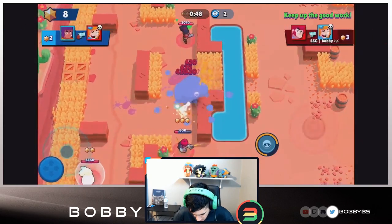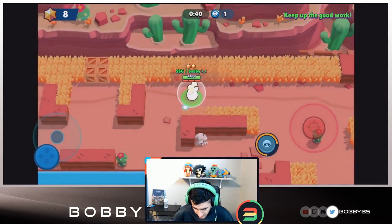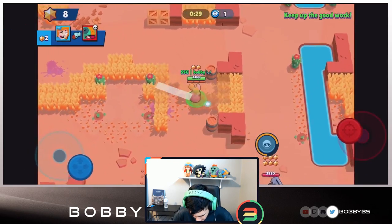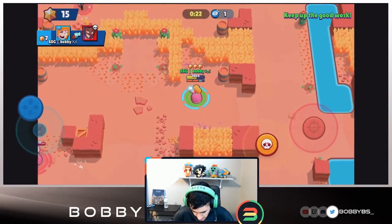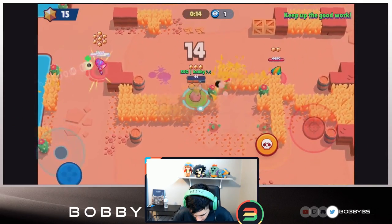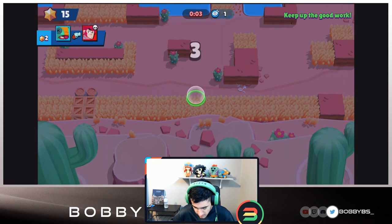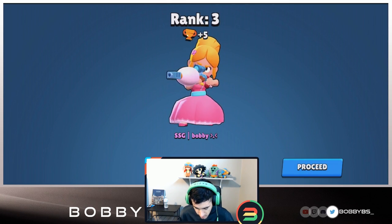We're able to kill this Leon but this Colt is pretty close — we almost got the Colt. Looks like that other Piper is going to get the Colt. Now this is our time to take the lead, 40 seconds left. We go find the Brock, pick up that kill — now we have 15 stars. The Shelly is also in the lead so we want to go for that Shelly, but we're going to die. Went for the home run shot, very unlikely, but we still went for it.